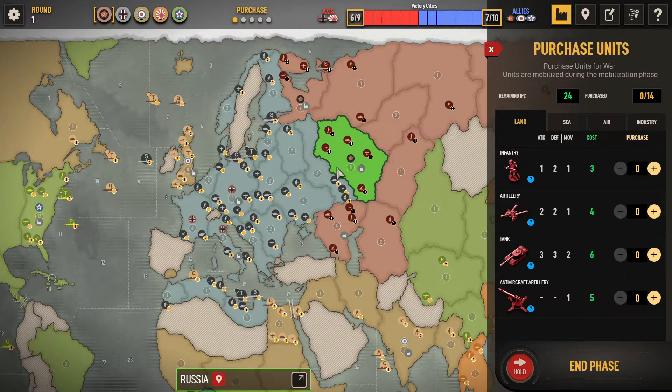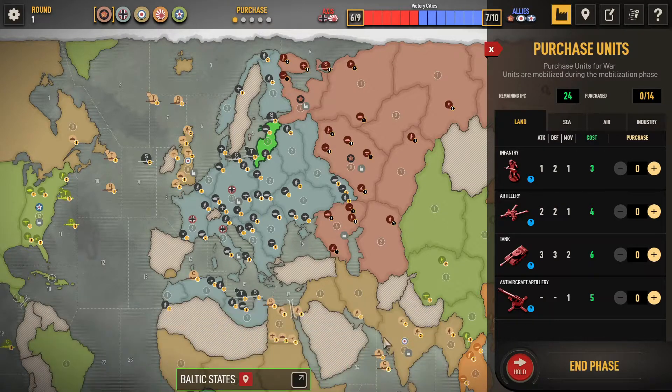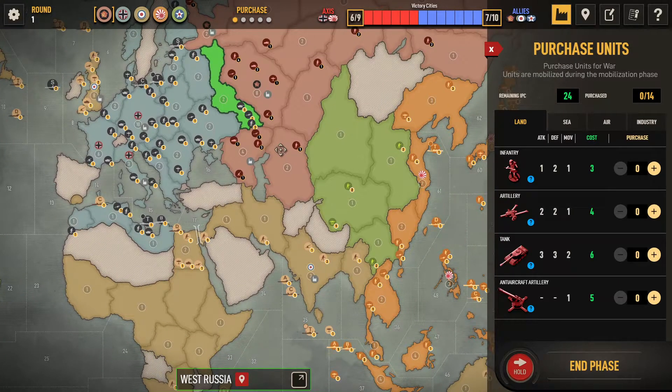For the first turn I think I'm going to try to push Germany back as Russia — they're pretty weak here. One tank, one infantry — that's pretty weak. But don't forget: double defense on infantry. So you never want to send one infantry in versus one infantry; you will most likely lose. I think we need to take this area, but we don't want to lose any of our factories on the first turn.